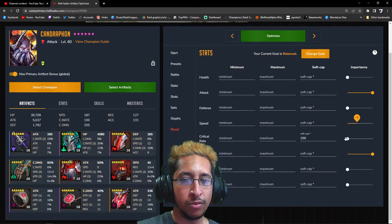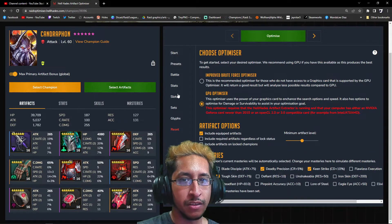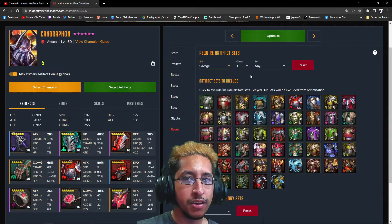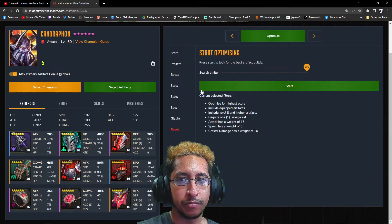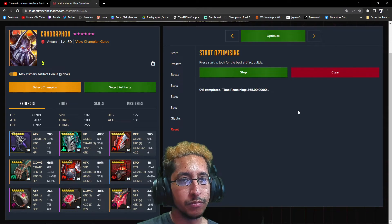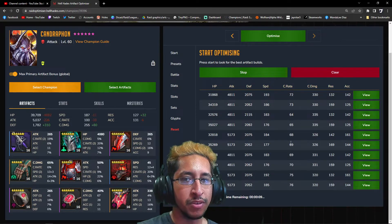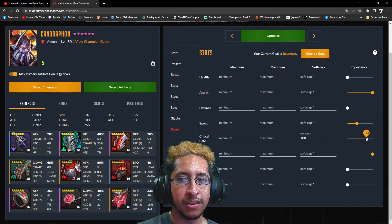I'll go for a priority of about 6 on the optimizer and we'll see what we get. I want to prioritize a Savage Set. Let me see — it's gonna try to pull it off fully, so I have to be careful for that. I guess I gotta also account for the crit rate. Let's try that and see what it gives me. Looking at the crit rates, we got somewhat 100% here, but not really — so I'm gonna stop it and go back.